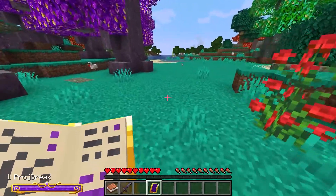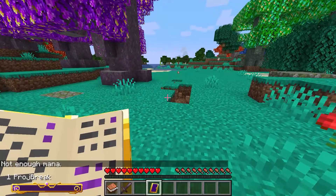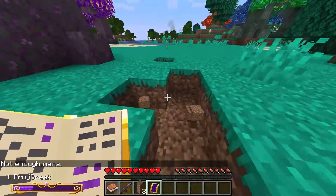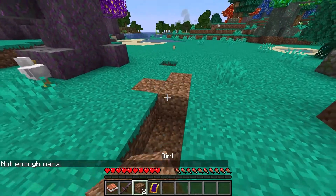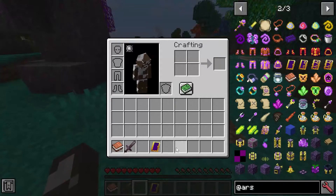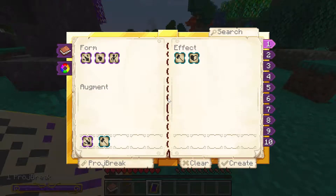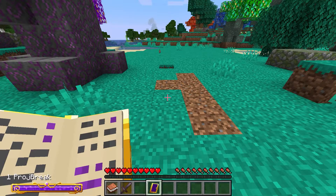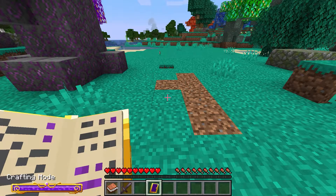Now if I just right-click — it's kind of weird how you use it. You can see I run out of my hands because I used too much. What you have to do is press V to quick select, C to quick craft. So I can press C to open it and press X to scroll through all the different spells.